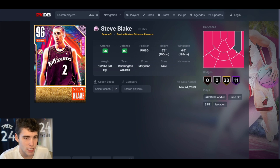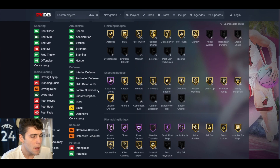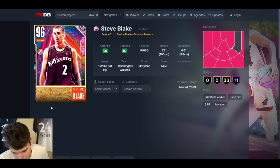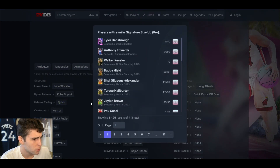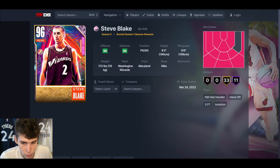Steve Blake is up first. Six-foot-three, six-six wingspan, hot spots from everywhere outside the three-point line, 44 base badges, 11 on Hall of Fame, 94 three-ball, can barely dunk, ball handle is fine. His animations: stock base on quick, MJ dribble style, normal leaner. If you're going to be a six-three point guard in MyTeam, you've got to have better signatures than Steve Blake.